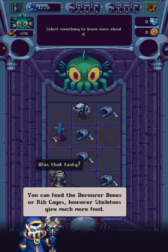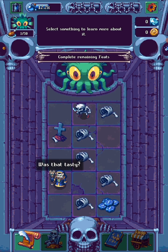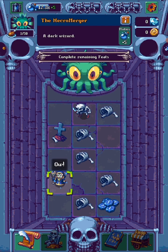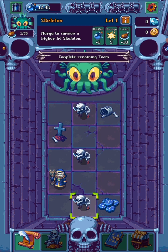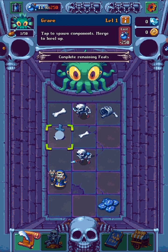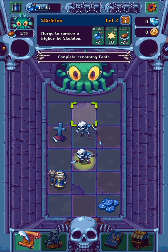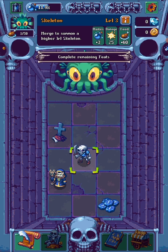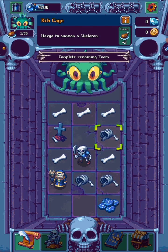You can feed ribcages, however skeletons give more food. I'm telling them all bones. Oh, you can just spam-tap him. Five mana. What happens if I... Ooh. That's a good skeleton. It's a juicy skeleton when I see one.